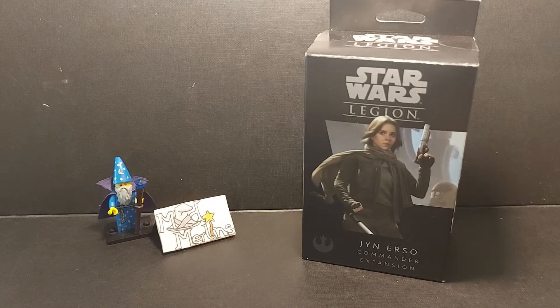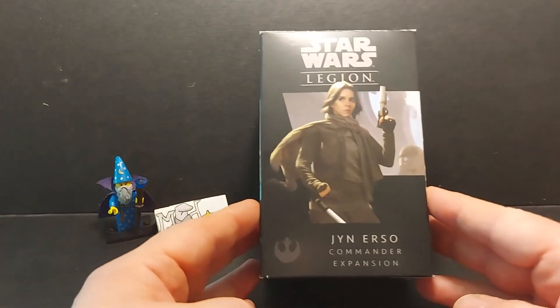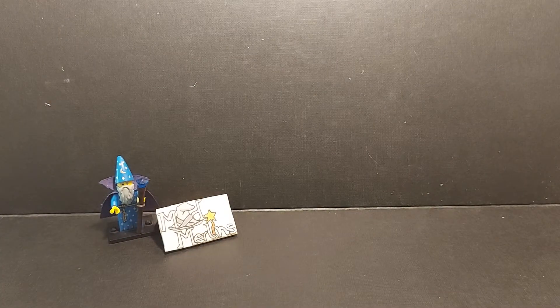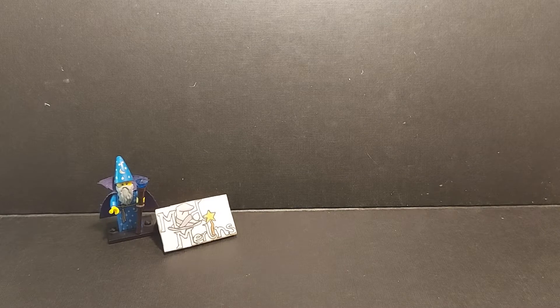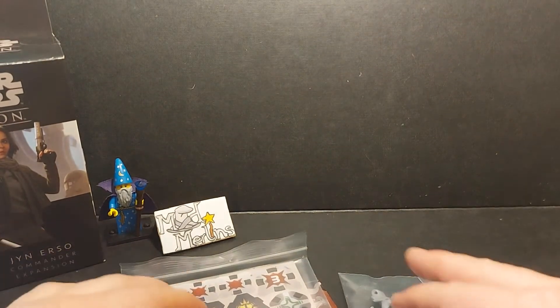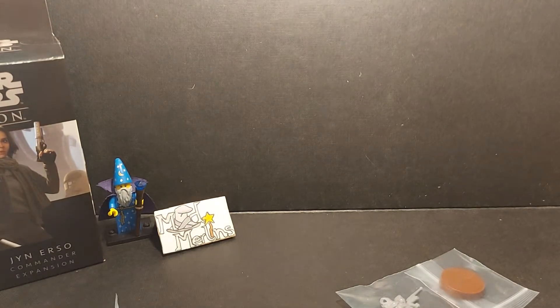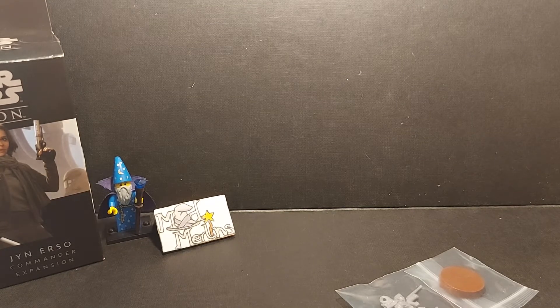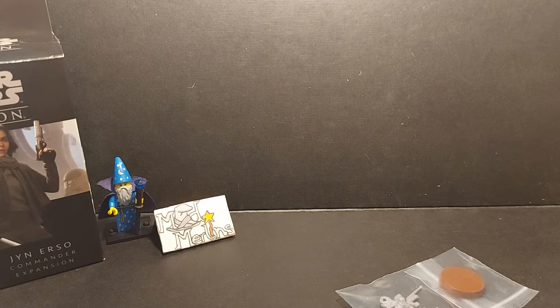Here we go with the first unboxing: Jyn Erso, a Commander expansion, who is the army leader. So who is Jyn Erso? Jyn Erso was the daughter of Galen Erso, an Imperial operative who worked on the first Death Star project. The Rebels used Jyn Erso to get to her father in order to try and stop them from completing the Death Star. It sadly failed, but it fell to Jyn and her team along with Cassian Andor to make a daring attack on Scarif to claim the Death Star plans, to aid the Rebel Alliance in the defeat of the Empire.